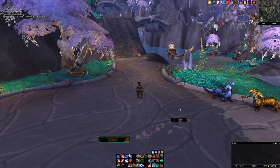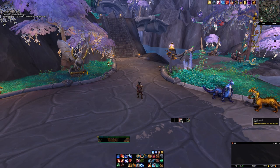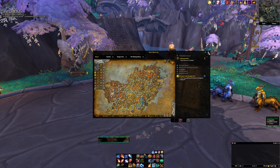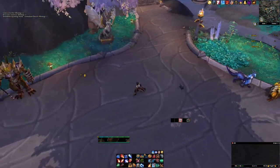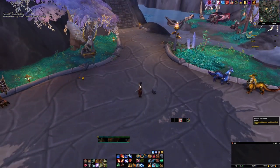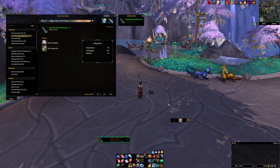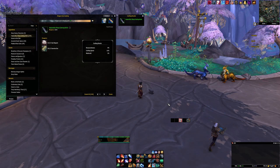Next up is Alvin the Anvil — also an anvil companion pet. This one is made by blacksmiths, and the recipe can drop from a rare in the area or from one of the bosses in Northrend. Once crafted, you get a portable anvil. It does move very slowly — probably one of the slowest pets in the game. Worth noting: this only replaces an anvil, not a forge, so if any recipes require a forge you'll still have to go find one.